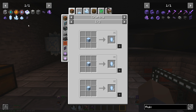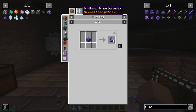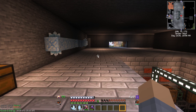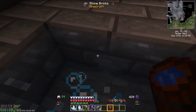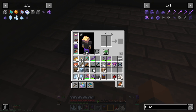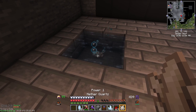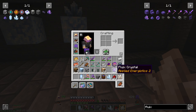Certus Quartz itself we get from our budding Certus Quartz blocks. For Fluix Crystal, we have to grow it via an in-world transformation — we basically have to throw charged Certus Quartz crystal, Redstone dust, and Nether Quartz into water, and we'll get two Fluix Crystals. Let's do that quickly. We've got a bucket of water here — let's make a little pool. We throw Nether Quartz, a Redstone, and a charged Certus Quartz crystal right in here, and you can see them turning into Fluix Crystal.